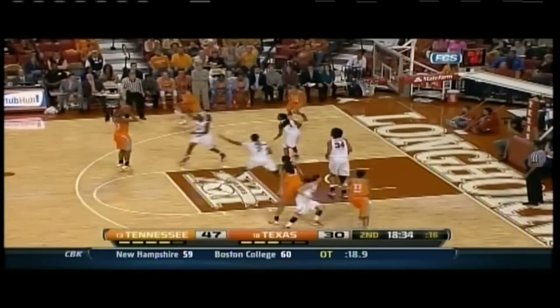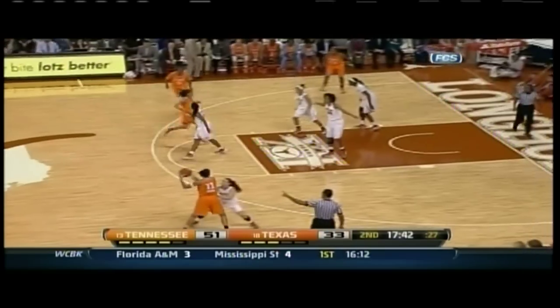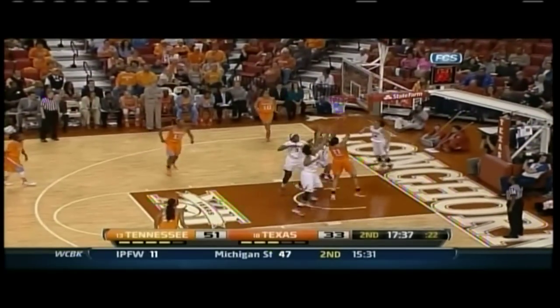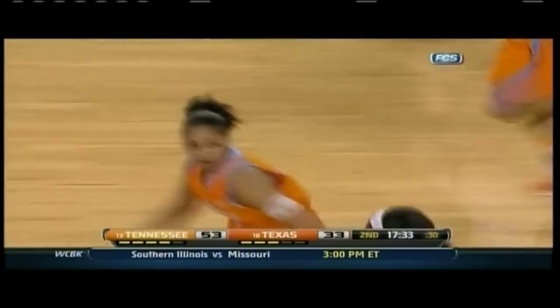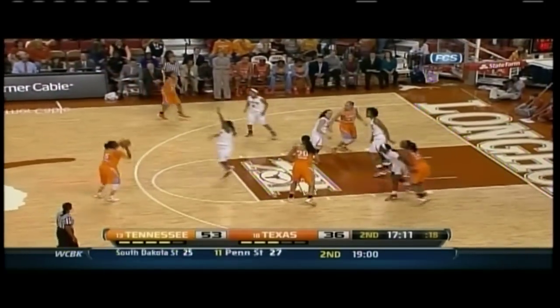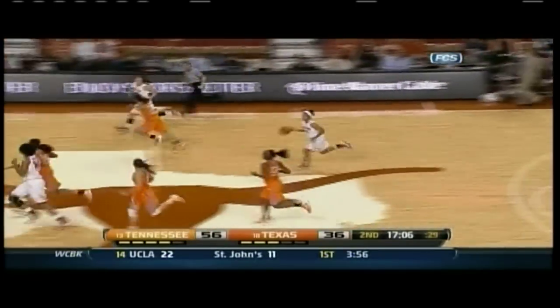Harrison double team, to Grave — free throw line jumper, good by Bashara Grave. Burdick right side of the circle, Burdick drives, puts up the floater — no good, tips it up and in. Burdick got the rebound on her own miss. Simmons on the left side of the circle, now to Massingale, top of the key for a three — got it! Massingale hits the three, she has nine.